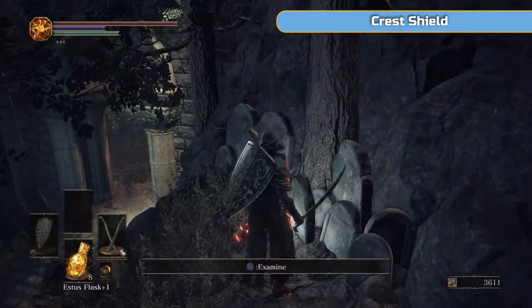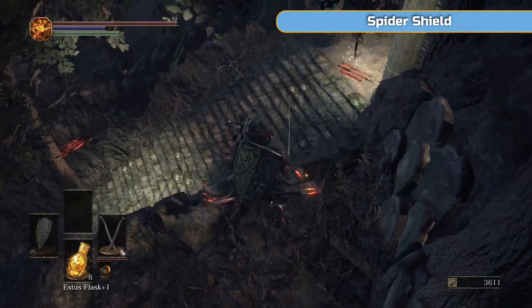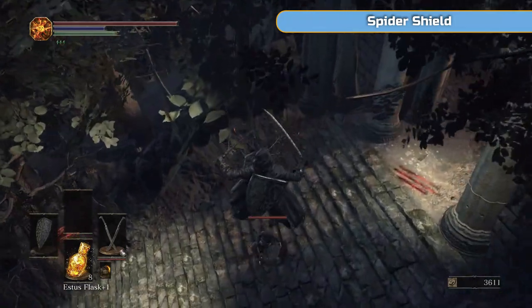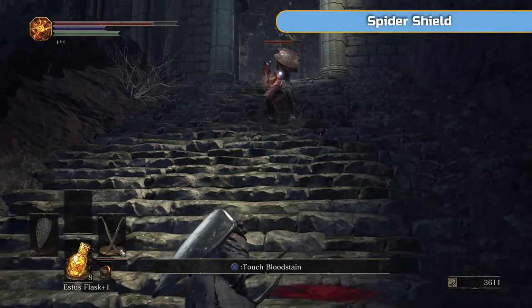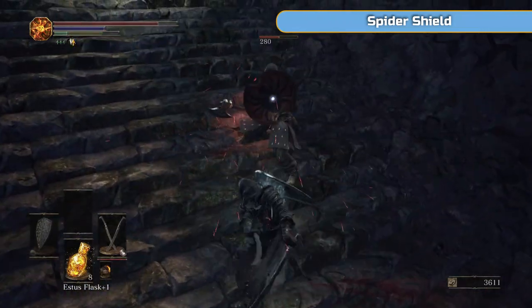So we're going up the hill this time. Going to grab this Crest Shield, which is basically a vanilla version — well, it has 100% damage reduction compared to the one I've got on my back. And yeah, that's a pretty cool jump I like to do. It's like one of the only few places where you can do a running jump on an enemy below.